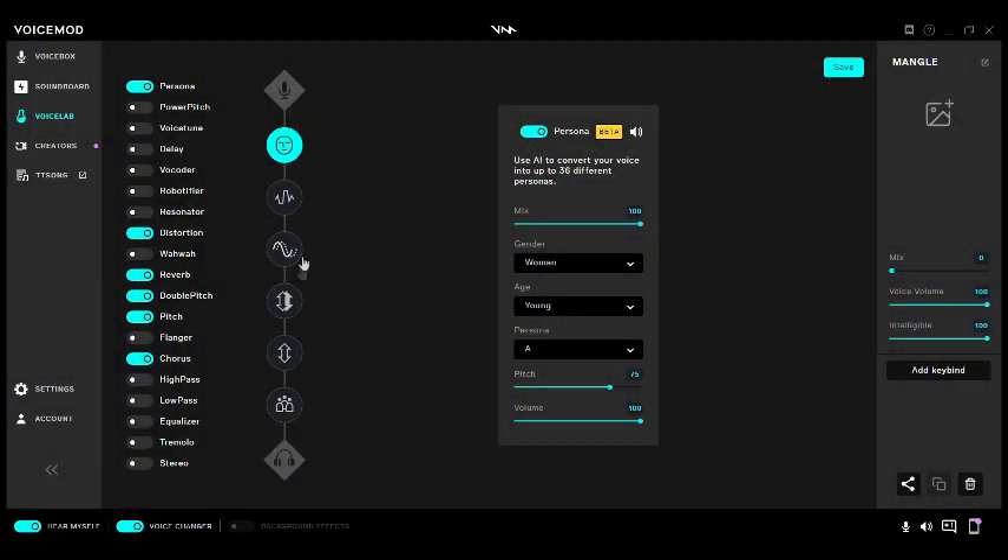I got a couple of effects that are used. So first off, Persona. About this effect — of course as you can see, it's on beta. It's not gonna be as perfect, so you gotta speak as loud and clear as possible when using it on beta.